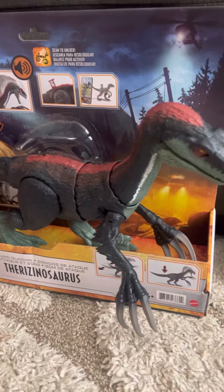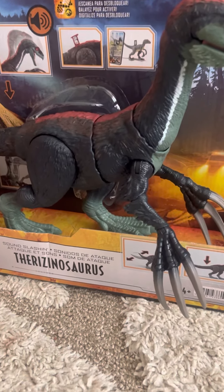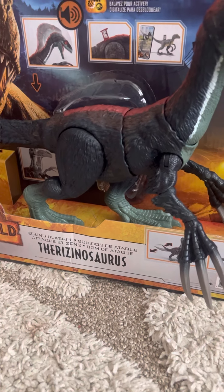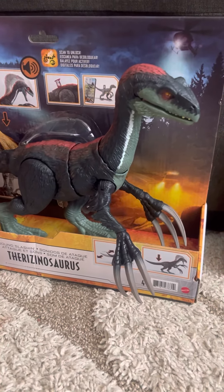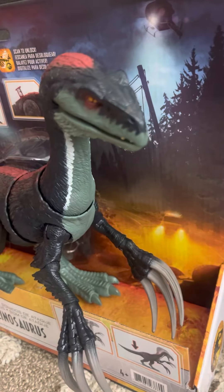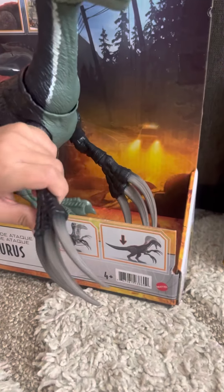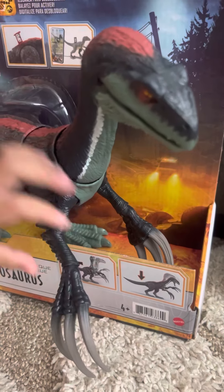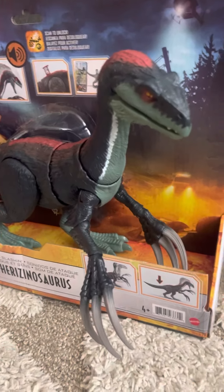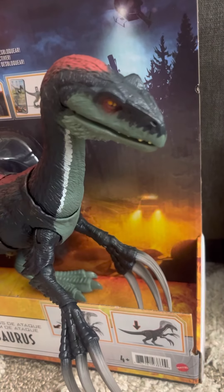Just play other games, like robots. What's the name of this dinosaur? Dinosaur. And it can open its mouth and close its mouth at the same time. But I don't want to let it fall down. And it has the orange eyes on it.